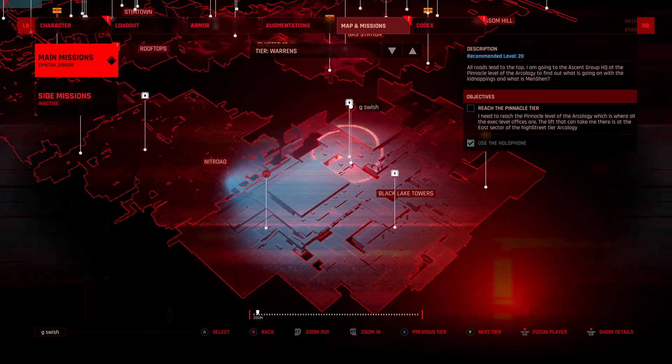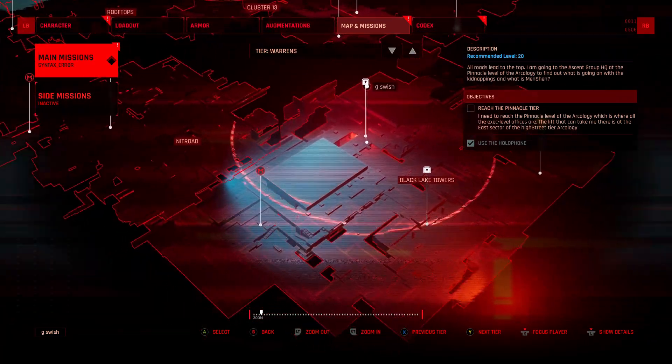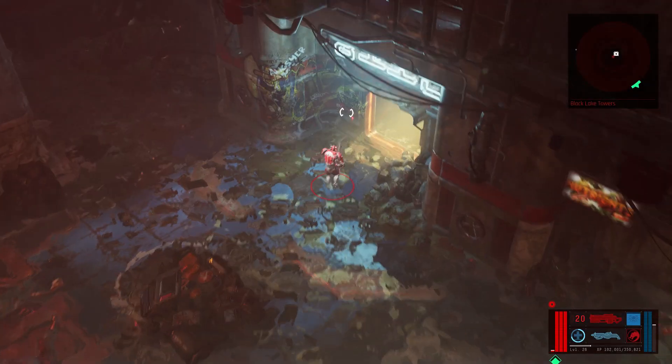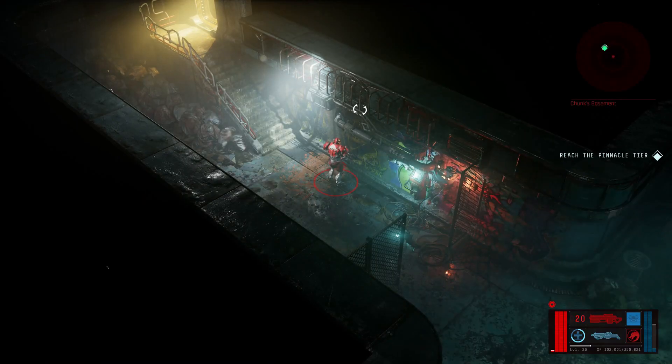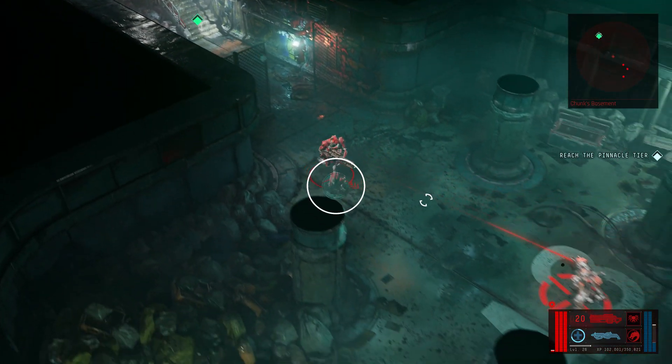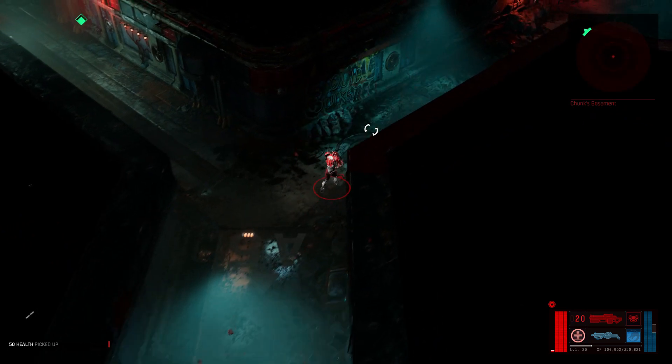Eventually you're going to make your way to this door just here. This right here is pretty much the lair of Chunk — a named baddie who, once defeated, will be dropping this augmentation for you. I would honestly say your best bet is to make sure you have something on with Flame. There's a lot of fleshy enemies here, and he himself actually has a really big shield, so if you're a little bit lower level or not geared out right, he may be a little bit tougher.